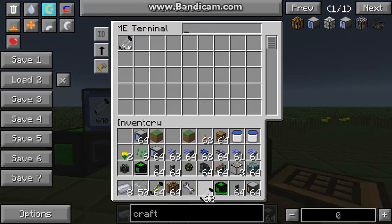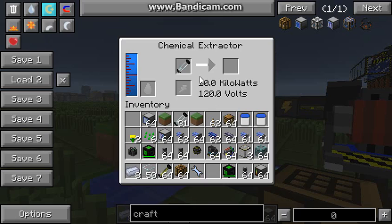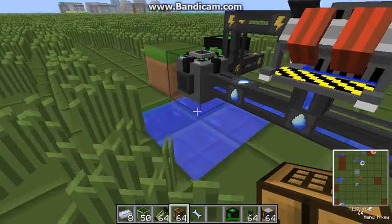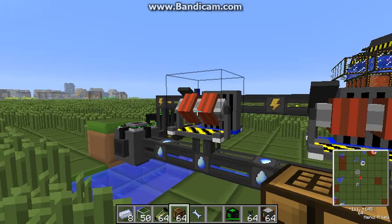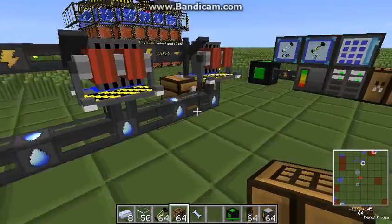For demonstration, let's take one out and put the empty cell in the chemical extractor. The arrow is moving, so this empty cell is getting filled. The basic theory is that deuterium is heavy water, and heavy water is inside normal water and has to be extracted. We now have our deuterium cell.